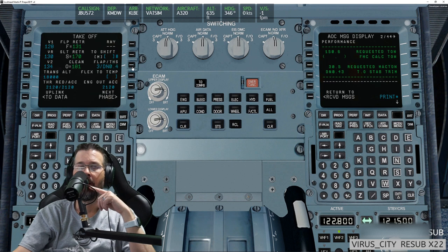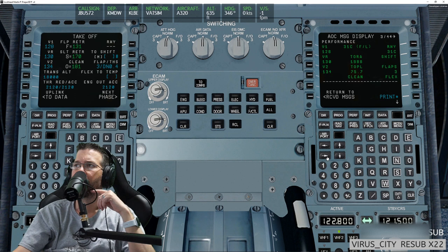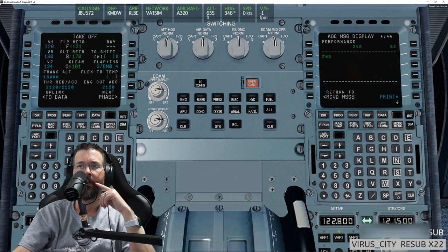That's what Tell West — another bus pilot on my stream — was teaching me too: double-check on the fuel prediction page to look at your CG. Go to page three on the right MCDU, then page four. Your flex is 52. It doesn't list it, but that's cool — flex 52.